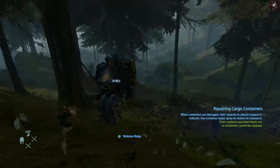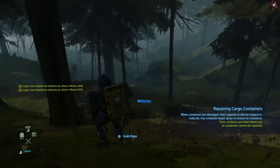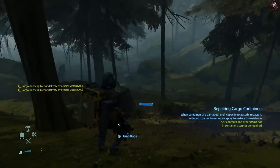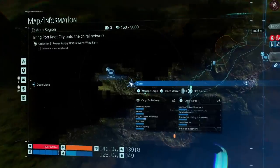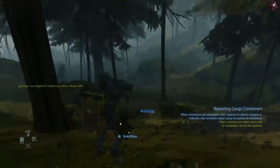The game will slow down to warn you that a BT is in the area. Your Odradek will pop out and start spinning. Once it starts spinning it'll flash white, and how fast it's blinking tells you how close they are. If you stand still you'll be able to see them more clearly and work your way around them.